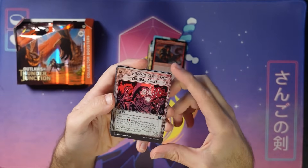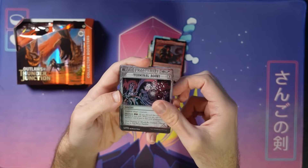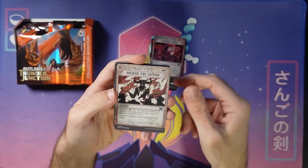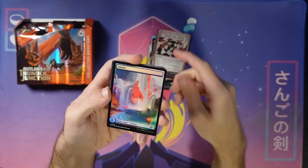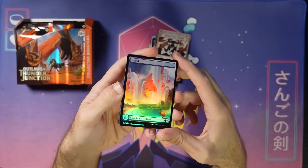A foil Terminal Agony — got a little madness on there. Skewer the Critics — another one of these. I love this photo shoot so much. A foil one of these lands — it's got the island right there, so that's cool.